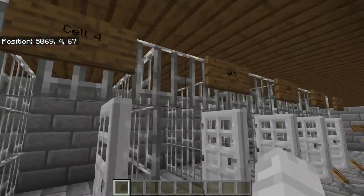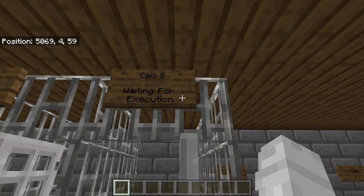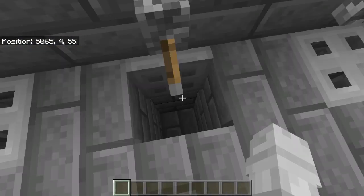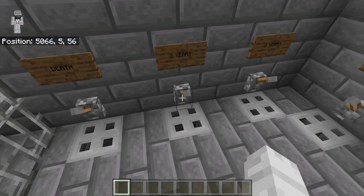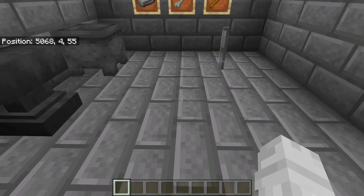We've got all our cells over here, cells from one to eight. Cell seven and cell eight are waiting for execution. Here is the drop pits — you drop down in here and you stay down here for two years, three years, four years, five years, and even ten years, because that's what it says on the sign.